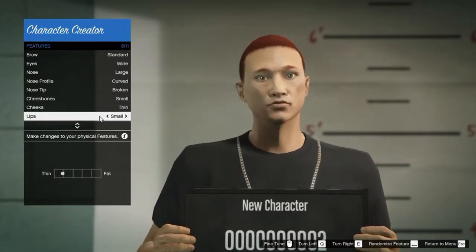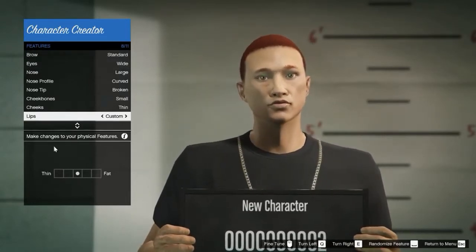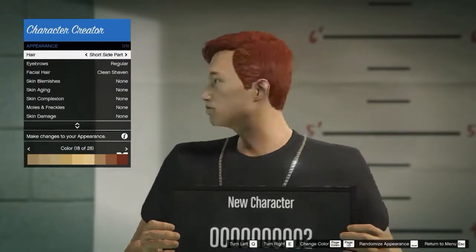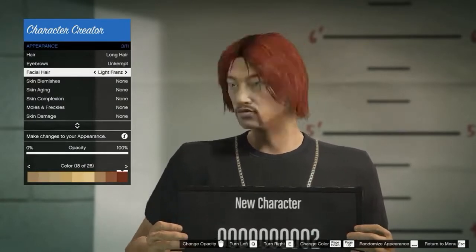You get one from Lamar, and there's a few — two or three — that are mandatory. Do the introduction and the description that they offer so you can get some more information from them. And then you're out into the open world and free roam.